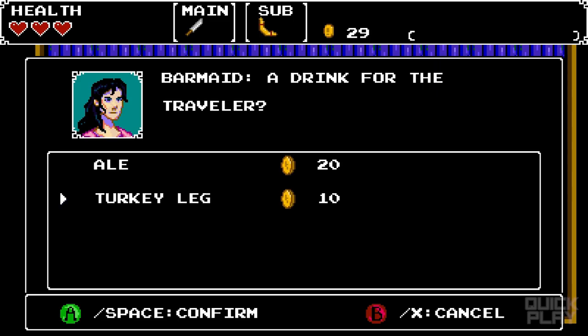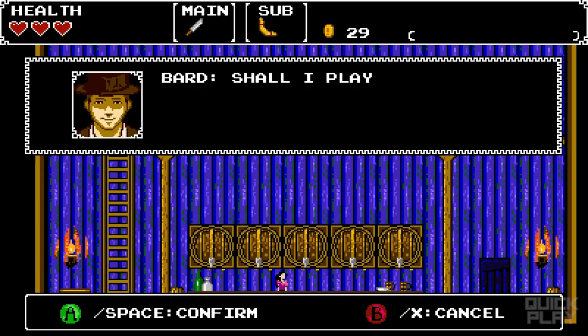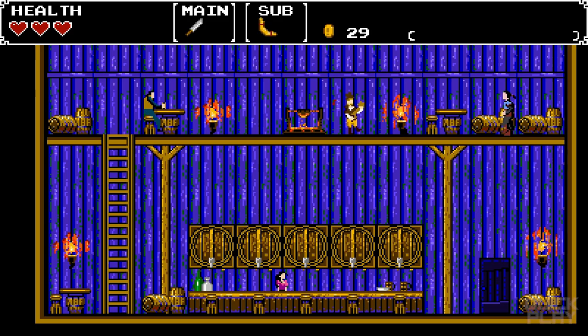You can buy ale or turkey legs. There's a drunkard here — 'Have another drink!' — and then this guy: 'Shall I play you a tune?' Yes, Bard. Thanks for the tune.